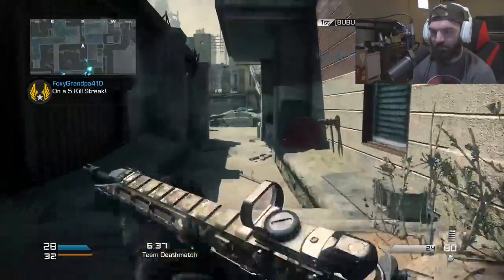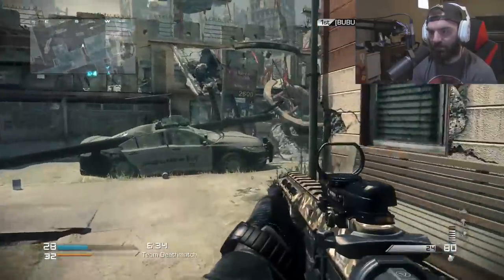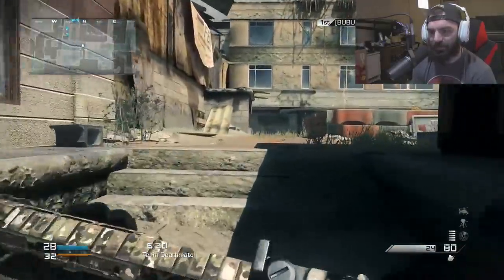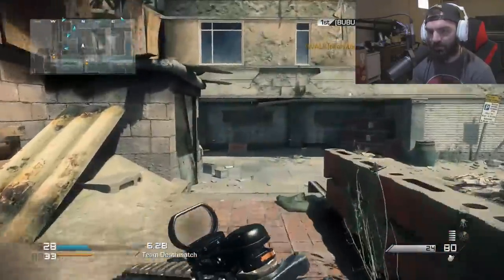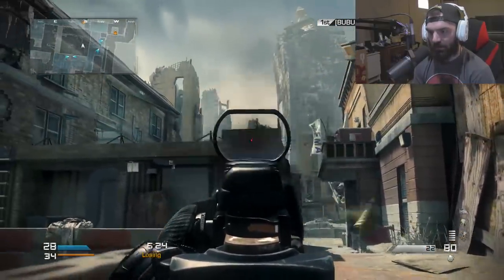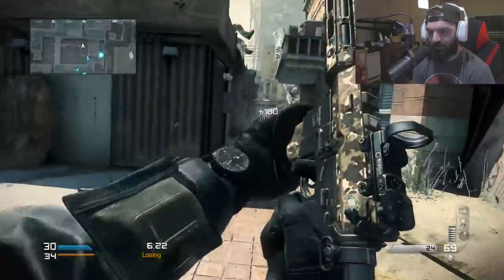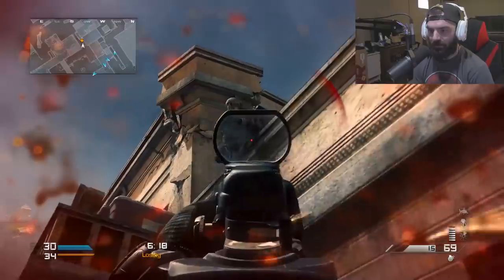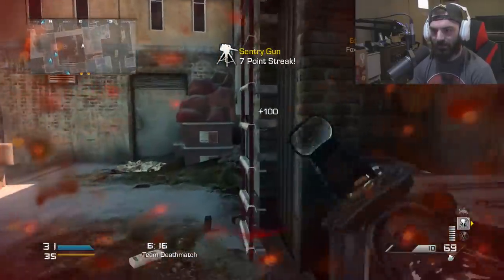There we go. We're using the Remington because this is the gun I figured I would pick for this camo. I was gonna pick the Vector, but if we get on really big maps I don't want to be stuck using an SMG on a really big map. There's a guy right there. No, you're dead — oh my god, I don't know how I got that kill.